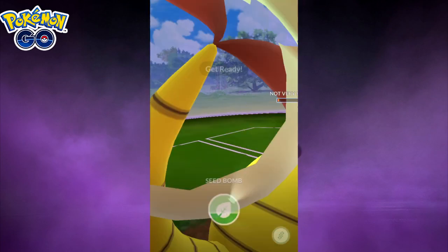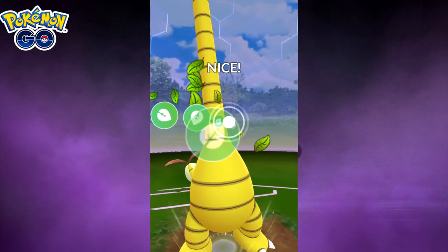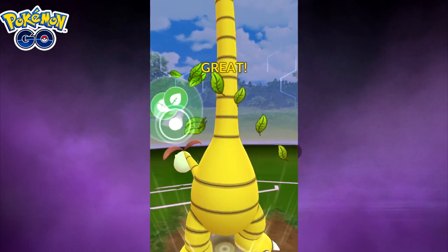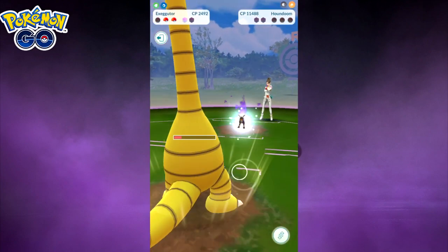They'll be in that stagnation period. Just as I mentioned, we're sort of stalling them out so that they basically can't attack at all. And even doing not very effective damage, we'll still take down this Houndoom right here. It's just nuts.